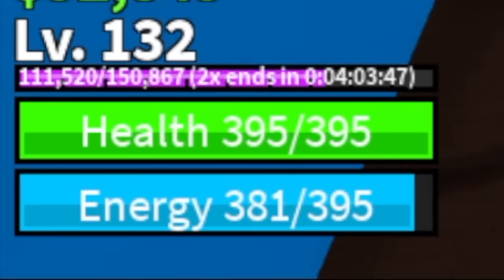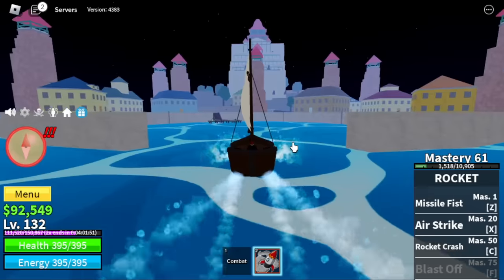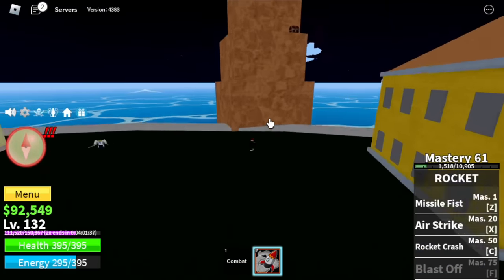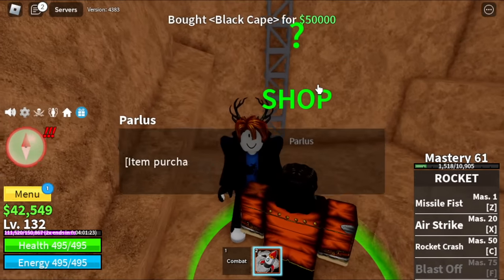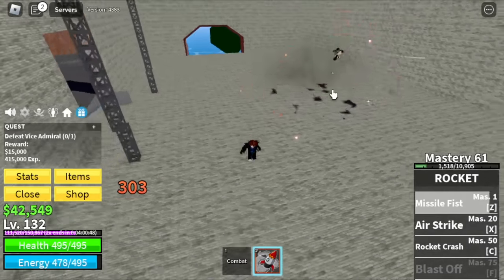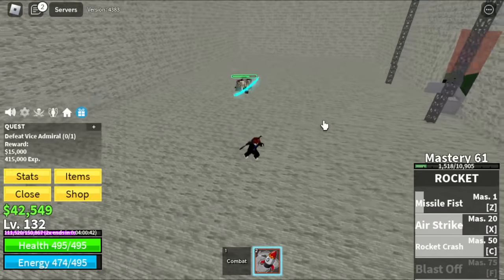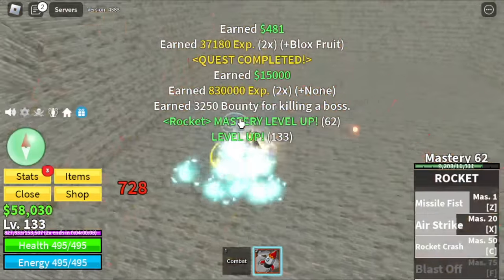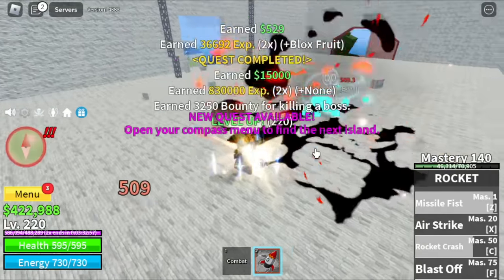At level 130, we can now head to the next island — the Marine Fortress. We still have 4 hours of boost. Head to the right side pillar facing the fortress, and there is an NPC here: Paralus. You can buy the black cape here for 50,000 Bellies because this will increase your damage. Later, we will change this one. Target here is Vice Admiral. You're gonna grind here until level 225. Make sure to spawn as a Marine because you will spawn near the quest giver and you can check if the boss is there.